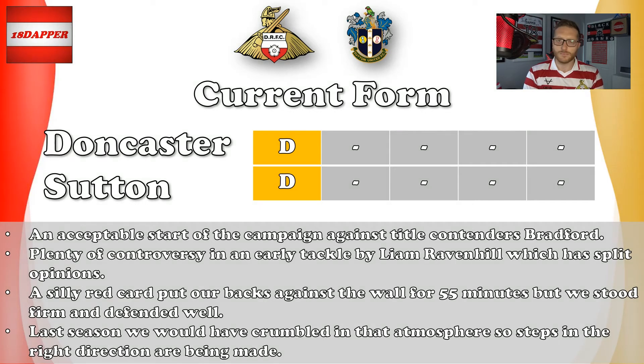The Bradford fans were baying for blood, and Lee Tomlin stepped up and was the pantomime villain — a silly red card that put our backs against the wall. Our game plan of soaking up pressure and hitting on the counter disappeared, and it was backs against the wall for 55 minutes. But we stood firm, defended well, and were really difficult to break down. I think if this was last season we'd have crumbled and been beaten 3, 4, or 5-nil. So I think it's a step in the right direction.